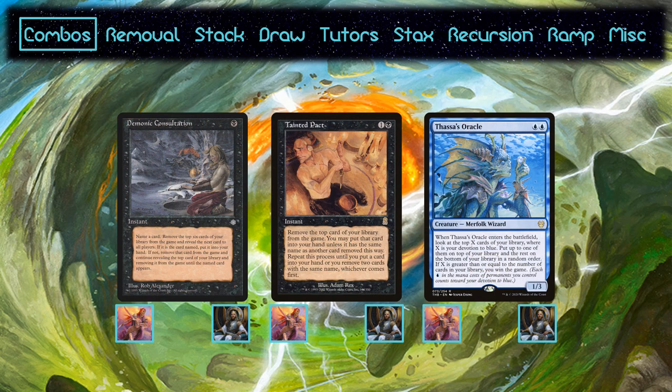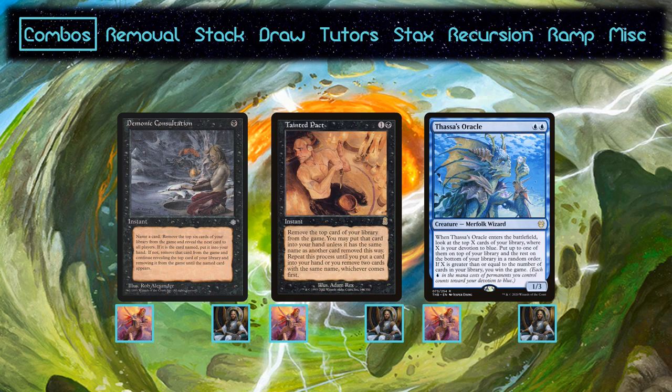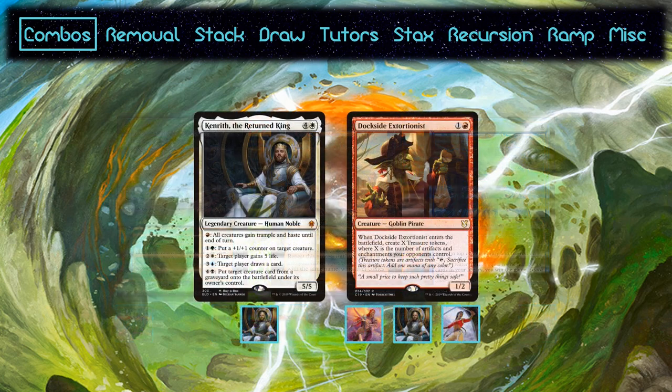Sisay is the only deck that excludes the Thrasios combo. It doesn't fit Gigantha's requirements and the alternatives are a significant step down, to the point that even the decks already on the combo don't run them. It's the best combo in the format right now. Kenrith also combos with Dockside. His last ability allows you to pay mana to reanimate a creature, so if you've got a sac outlet, Dockside can go infinite.